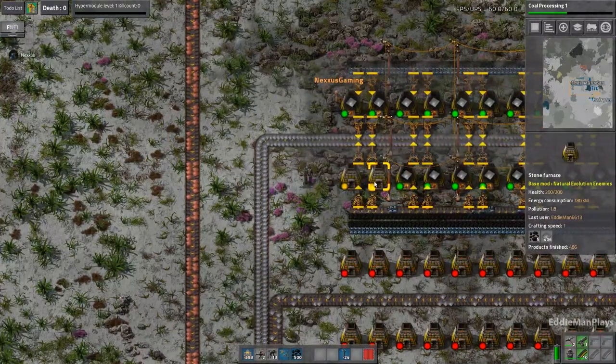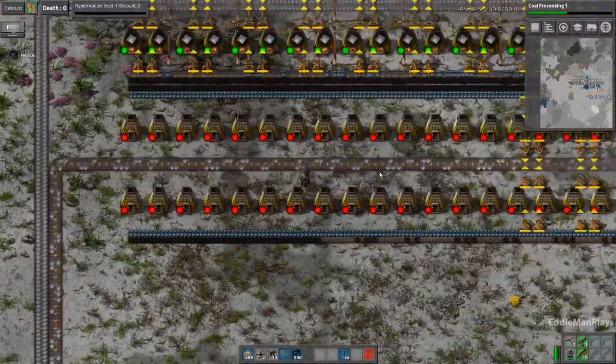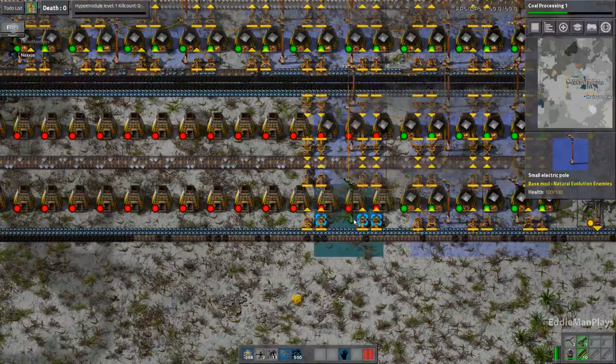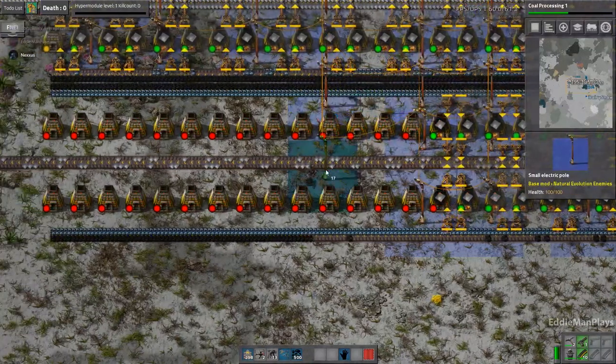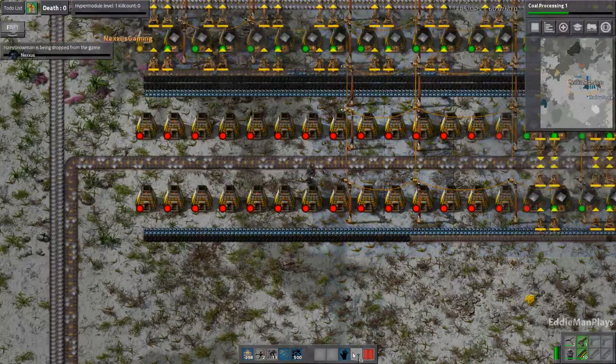So basically what's going to happen is, when we get the stacking ability unlocked, I'm going to put the stackers right here at the end. Everything coming out of the smelter is going to go through the process and it's going to be stacked into stacks of five iron plates. Effectively, this is compressing each belt to five times its normal rate. So instead of getting a thousand plates an hour, we're going to get 5,000 plates an hour. That's basically the math of it.